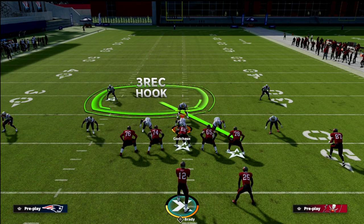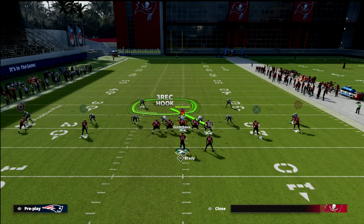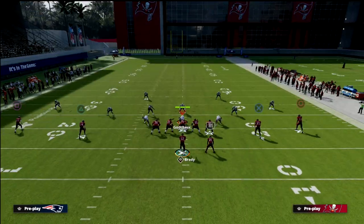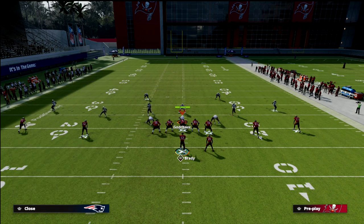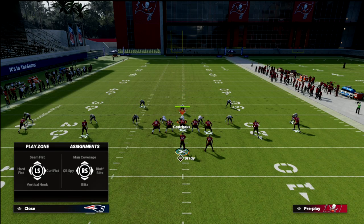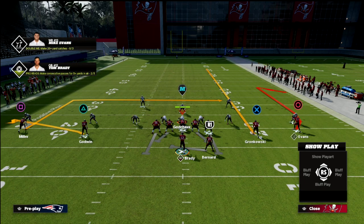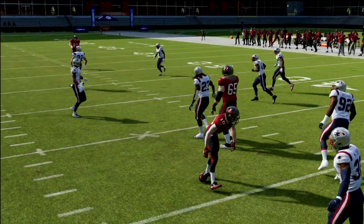For a simple route combination, you can run a two-vertical concept — a comeback and a streak — and on the back side just run a simple flat-in route. This really cooks a lot of the man coverage concepts because it puts the user in a position where they have to get out and guard the seam route to the tight end. The problem with that is you have this flat and dig route coming back across your formation. The curl-flat defender on the left side of the screen is going to have a lot of trouble with the flat-in concept, and your dig will be wide open on the left side of the screen.